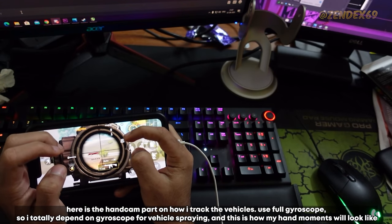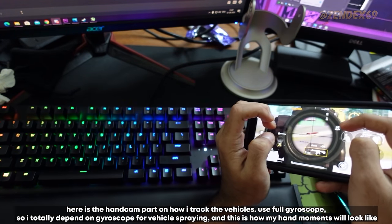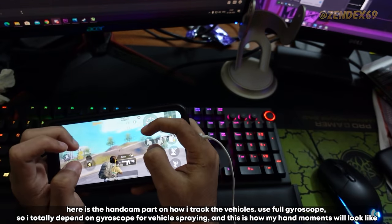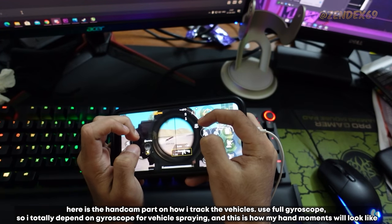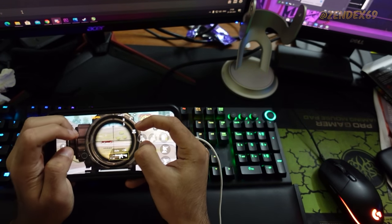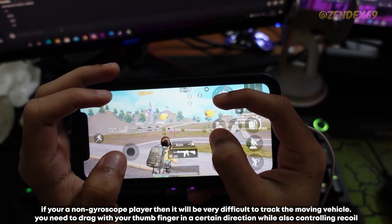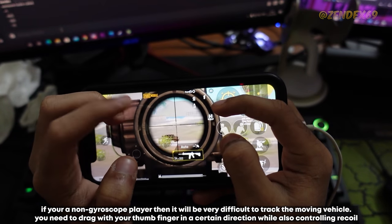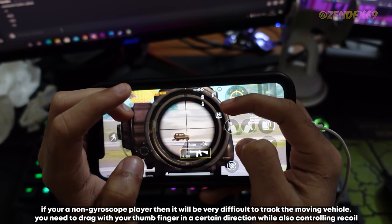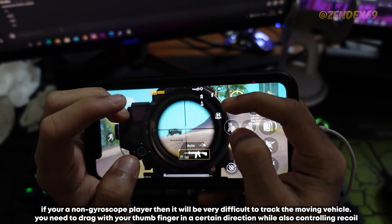Here is the hand-cam part showing how to track vehicles. I use full gyroscope and totally depend on it for vehicle spraying. Sometimes I might rotate my whole body to spray down a vehicle. If you're a non-gyroscope player, tracking a moving vehicle will be very difficult — you need to drag with your thumb in a certain direction while also controlling recoil, which is pretty hard.